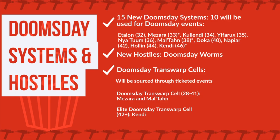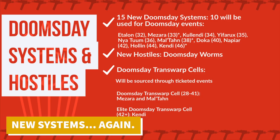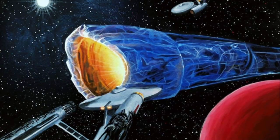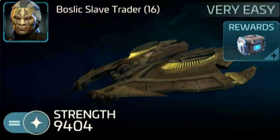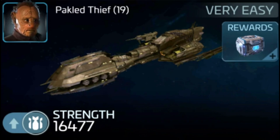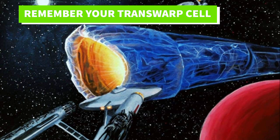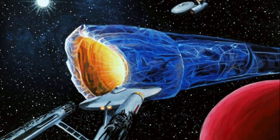We have 15 new systems in this patch, 10 being used for Doomsday events. The ones bolded mean that they are actually gated by the events. We'll be seeing new Doomsday Hostile Worms roughly around level 32 to 46, depending on what system you go to. This will be very similar to the Marauder Hostiles, in the sense that a level 32 Doomsday Worm will be the same level as a level 34 Marauder Hostile. To get to some of these systems, you will need a transwarp cell, but no need to worry as this will be sourced through Ticketed Events.